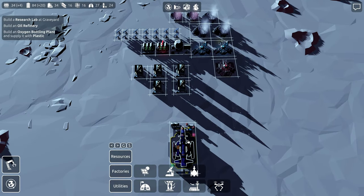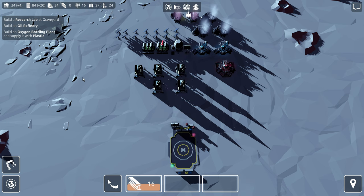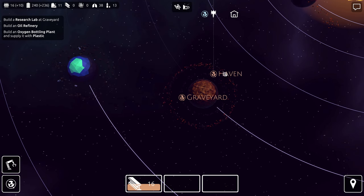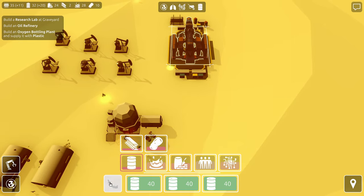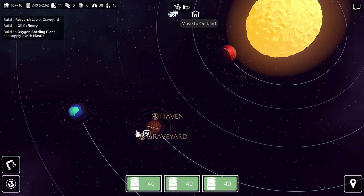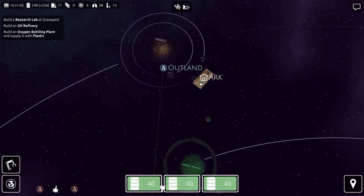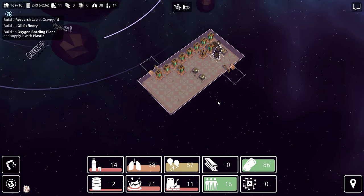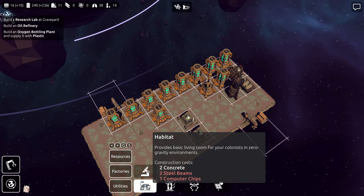I want to bring steel to that other camp. So I'm going to bring that 16 steel over to the other planet — that's going to Haven. And then the ship currently in Graveyard is going to fill up on oil — a full load of 120 oil. This oil tanker is going to the Ark. Just send it to the Ark with 120 oil in tow. Park yourself right there because this thing is going to need it.